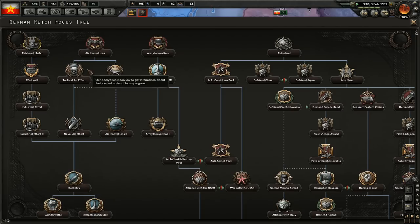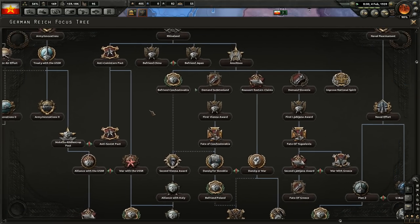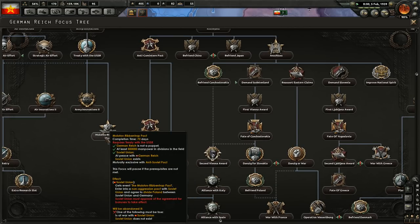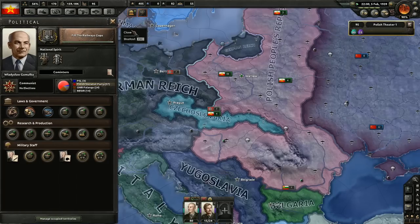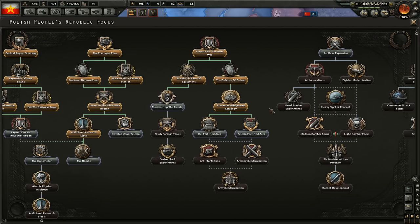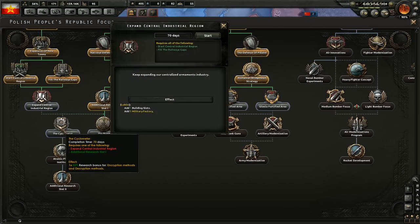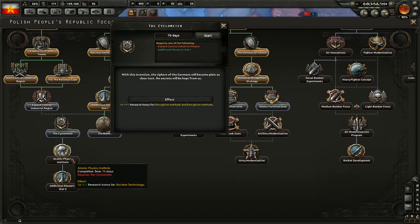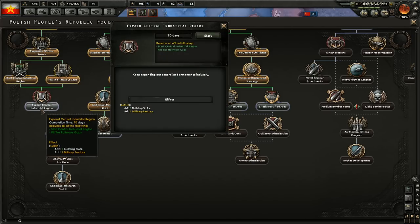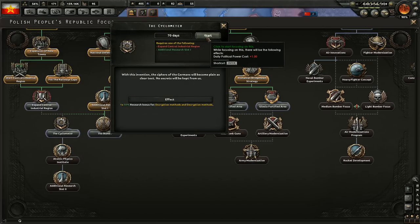I don't know if the Ribbentrop-Molotov Pact has been signed. If Hitler signs it they get a non-aggression pact, and as I am in the Comintern that should make it impossible for Hitler to attack me. Although if the Danzig or War event triggers, then we'll see. Wait a minute — I could have gotten that research slot the entire time without expanding all these things? Well, the game's new, we're still learning.